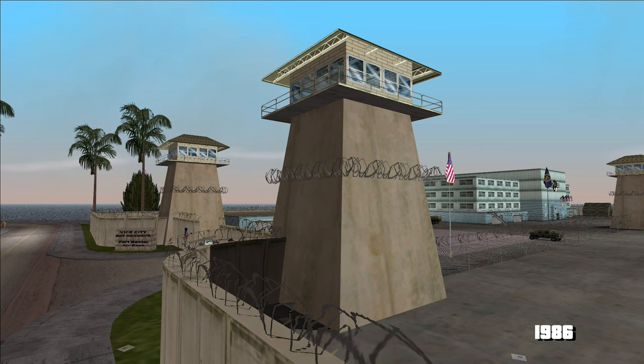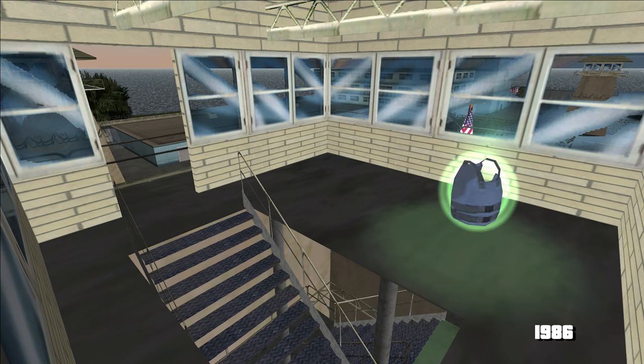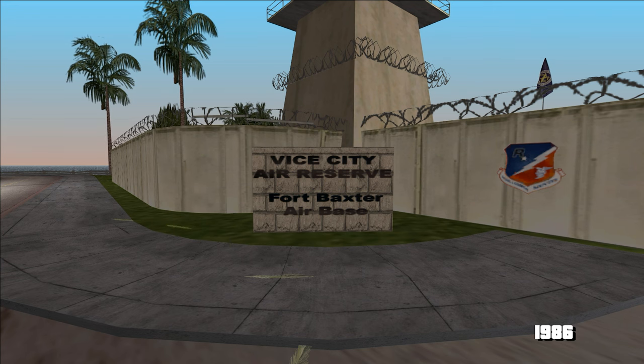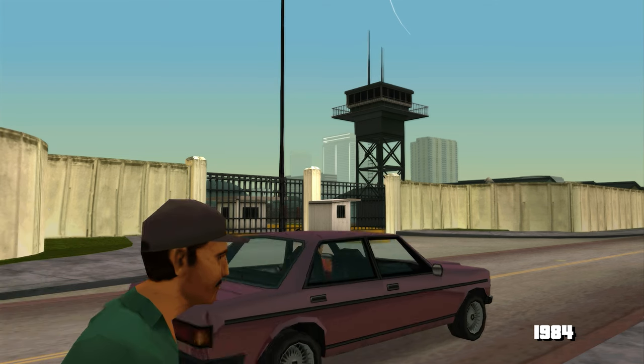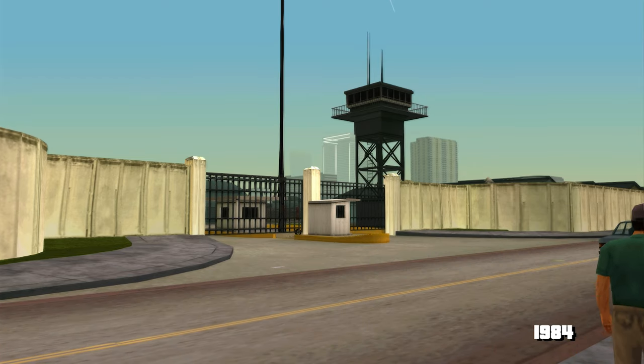La poartă sunt cele două turnuri de bază pe care le-am apreciat că sunt accesibile și chiar ascund o armură și o mitralieră. Dar cu 2 ani în urmă, turnurile astea erau mai mici și din păcate inaccesibile. Și lângă poartă mai lipsește și piatra cu numele unității, și la fel și sigla cu Rockstar North și Vulturul. Putem presupune că n-au finalizat încă baza, dar tot e ciudat că au tăiat anumite detalii din Stories.